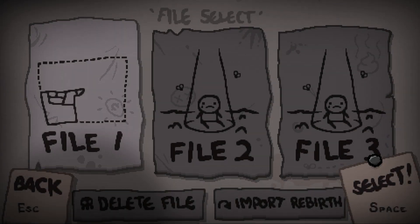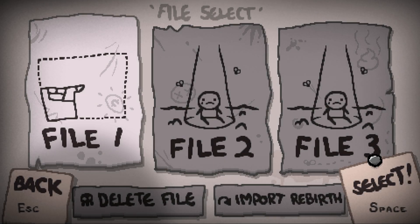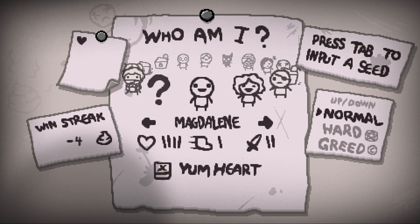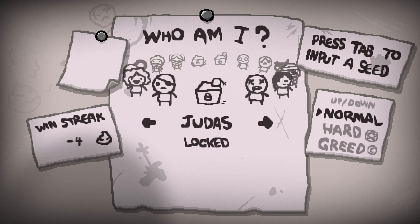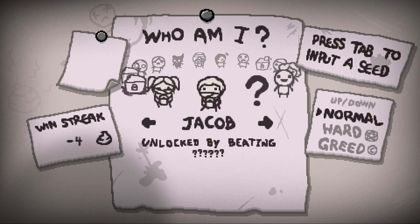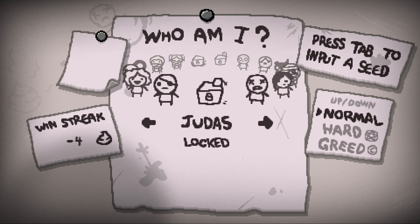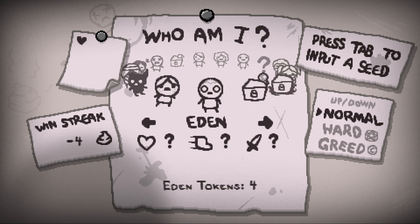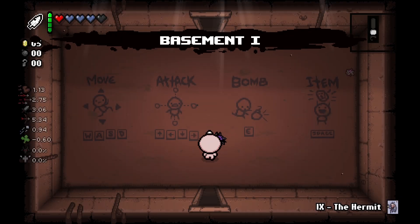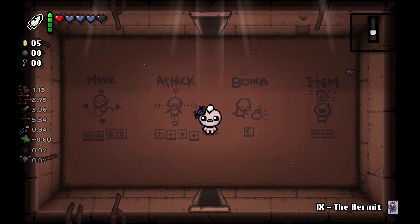Hello everyone, welcome back to some more Binding of Isaac Repentance. We had a pretty cool run earlier today — this should be the second video today, I'm finally catching up on videos I missed earlier in the week. We did a Cain run and went to the Shoal for the first time. Now we've got four Eden tokens, which I didn't realize I had, so I'm going to give it a go. My Eden runs are usually terrible. We start with Crack the Sky again — that's like the third time in three days.